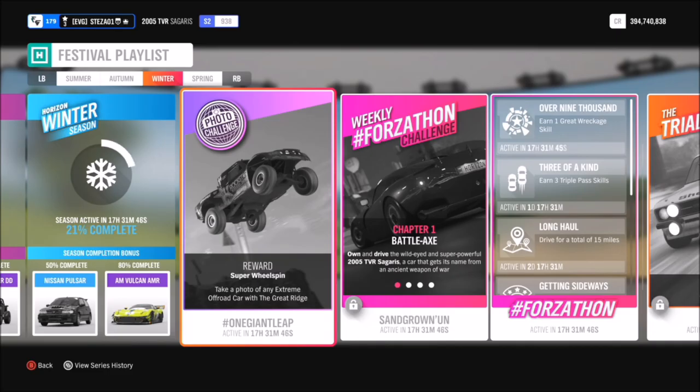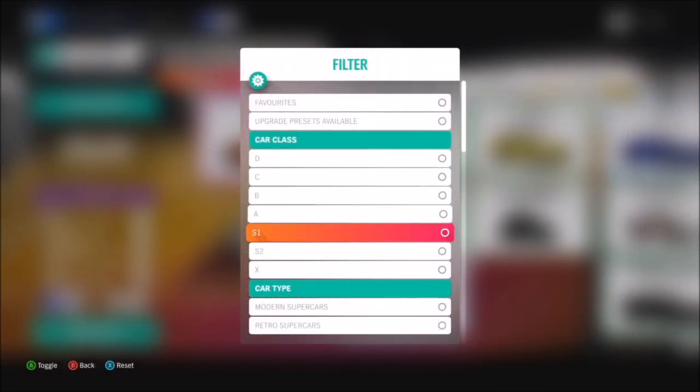Hello and welcome back to Everything Gaming. Today we're doing another photo challenge guide. This week we are on week 23 and it's called One Giant Leap. This week's photo challenge wants you to take a photo of any extreme off-road car at the Great Ridge. First we'll pick out an extreme off-road car and then move on to the location.